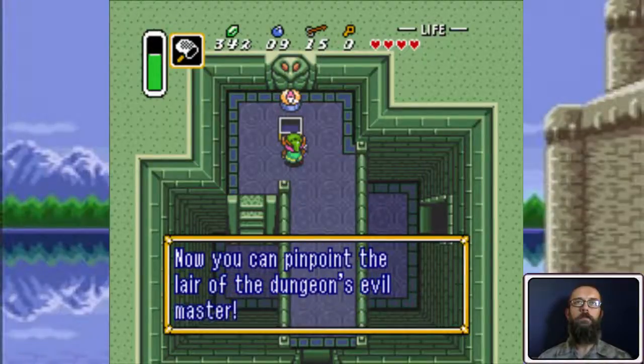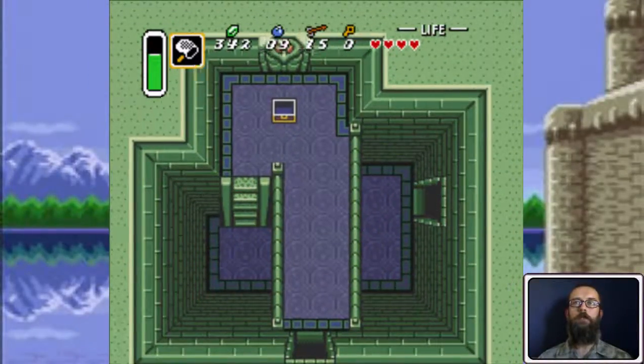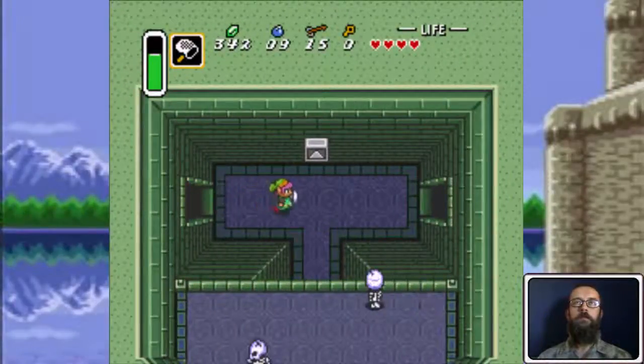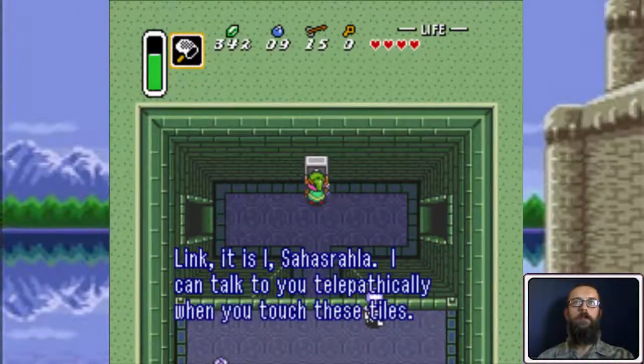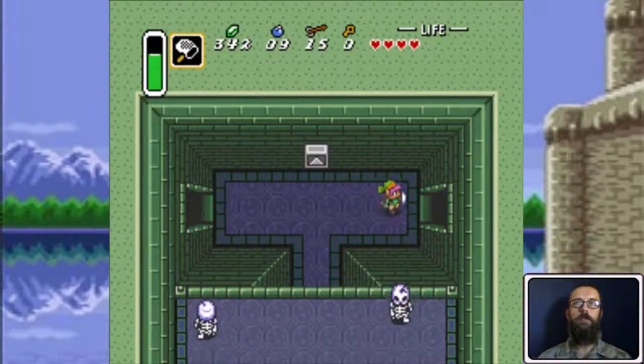Here's the compass. Now all I need is a big key. These tiles on the wall here — Sahasrahla talks to you telepathically and gives you hints for the dungeons. In this particular one, he tells you that the treasure hidden in the palace is good against armored foes.